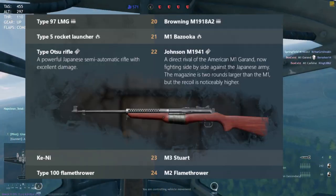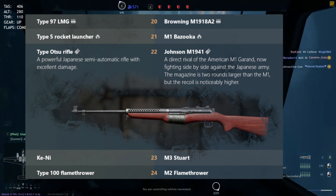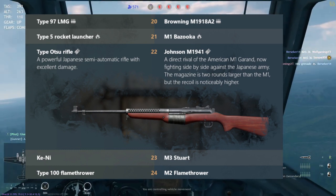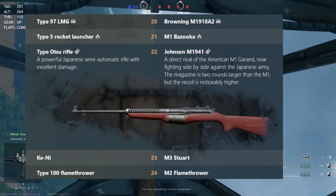At level 24, we have flamethrowers again: the M2 flamethrower for the Americans and the Type 100 flamethrower for the Japanese. I don't know which one is better — I'm inclined to think the Japanese flamethrower might be better, but that remains to be seen.